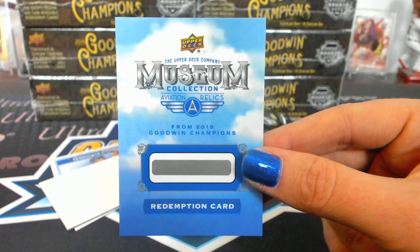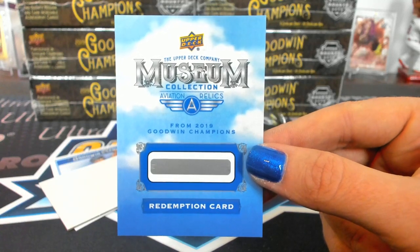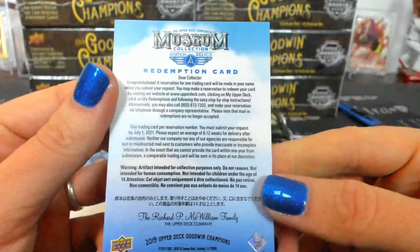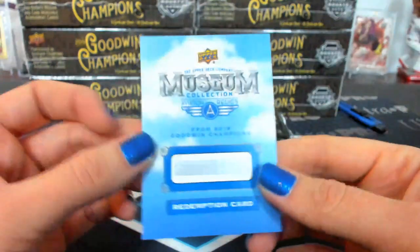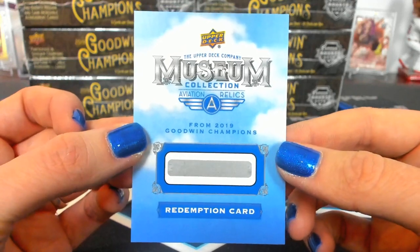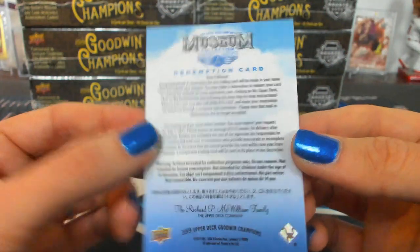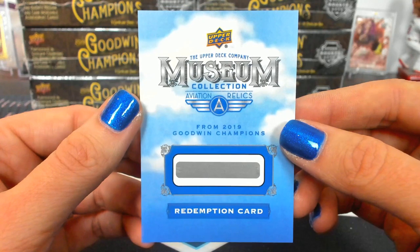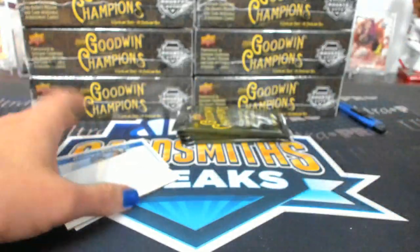Bill Murray? I think it might be Bill Murray that has the line of crazy shirts. It just says reservation for one card with man in your name. Most of those, I think, are jumbo relics. They're slightly larger than card size, and some can be up to — I think they're all 4 by 6s or 5 by 7s. There's also some that are almost card size. There's three sizes: regular 4 by 6s and 5 by 7s.